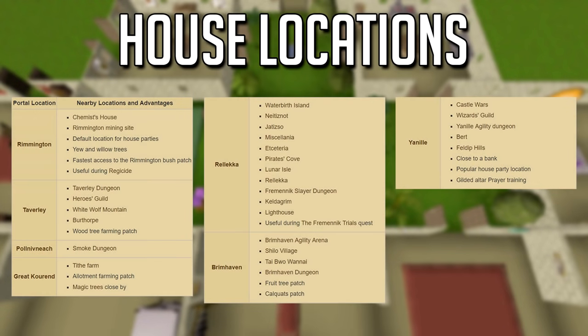Moving on to house locations, there are actually seven different locations you might want to pick the best one for you. Rimmington is a big one, same with Yanille, but you can unlock the teleport-to-house spell so your house location shouldn't matter too much for training. A lot of people have their house in Rellekka because there's the slayer cave, Dagannoth Kings, and rock crabs nearby. Taverley could also be amazing if you're opening crystal keys or doing farming with the tree patch there.